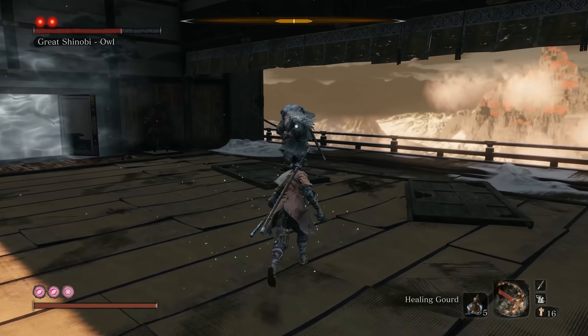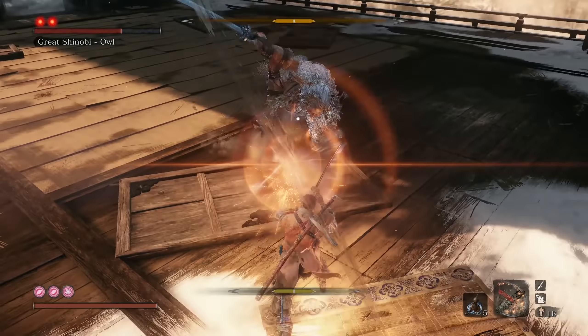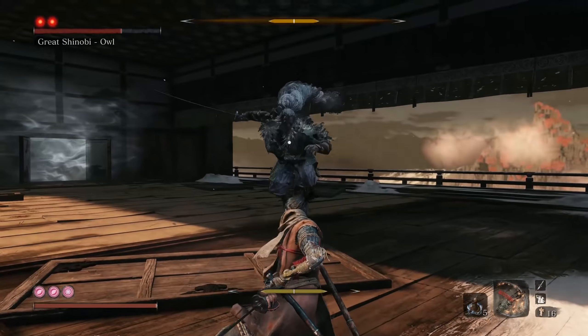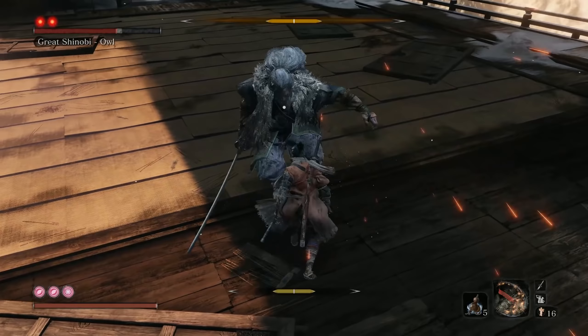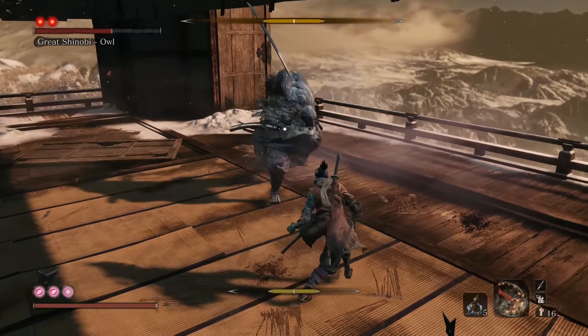One thing that I'm doing here that is incredibly effective on this fight, in addition to staying up close, is to try to punish any time that he does a step back. As you can see, he's done a couple here, and he's going to continue to do it throughout the course of the fight. Whenever he does a step back, try your best to punish him. You can also punish when he's running at you, because your attacks generally land faster than most of his. So if he's running at you, like right there, you can punish. And if he steps back, like right there as well, you can also punish.